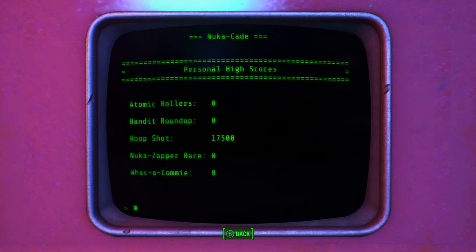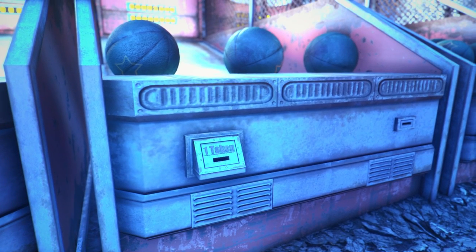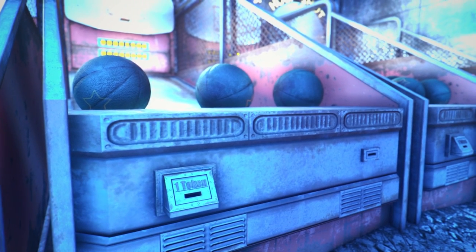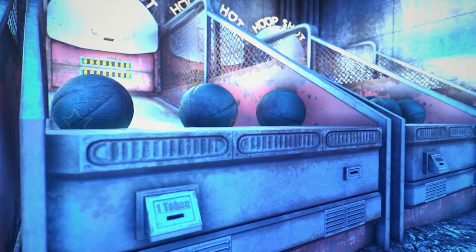And there is my high score right there — 17,500 — which is once again just absolutely insane. I thought I didn't want to keep this to myself, so I wanted to show you guys, just in case any of you wanted to get your Raider game on and cheat at the Nuka Arcade. Anyway guys, that's pretty much been it for this very quick guide — I do hope that you enjoyed it, and if you did please don't forget to leave a like. I hope you have an awesome day, and until next time, I've been Starlord — I'll see ya!